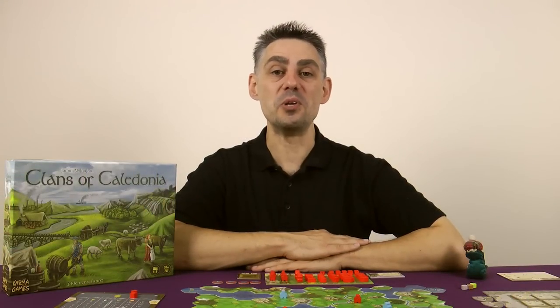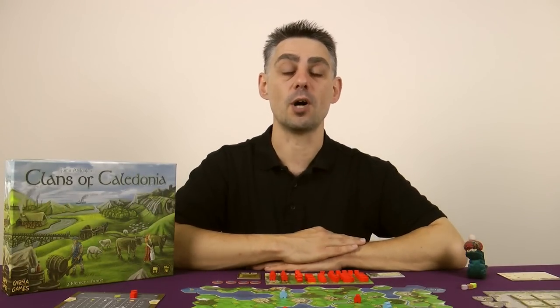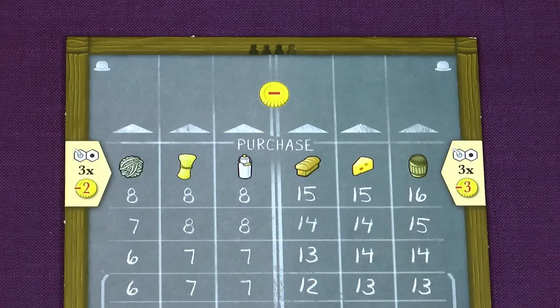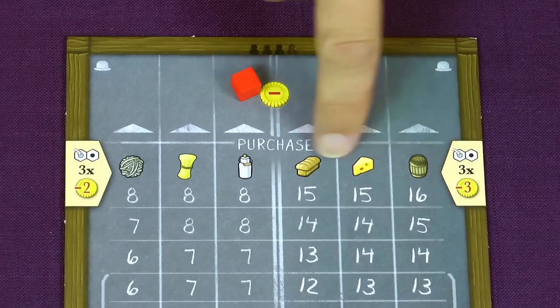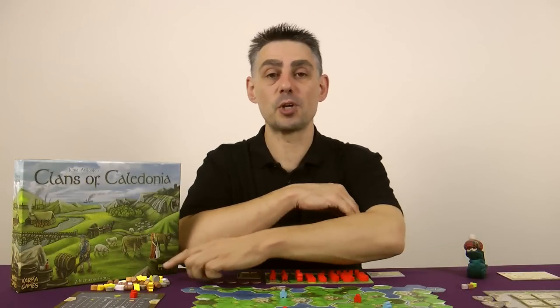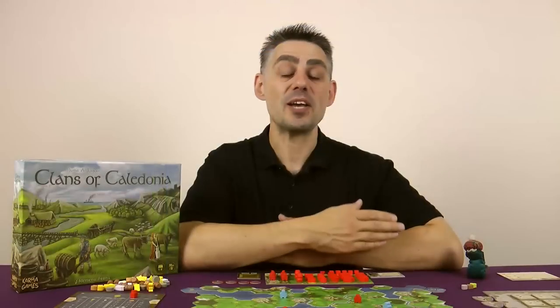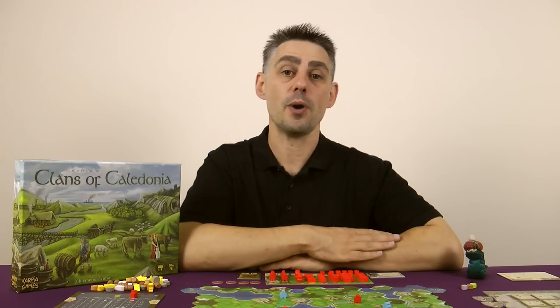Remember there can only be one unit per space in total. If you expand into a space that is neighboring another player's unit — and neighboring means adjacent with no river in between — you get an immediate one-time neighborhood bonus. This allows you to immediately buy up to three units of that type of good produced by the unit that you've built next to, or four pieces in a two player game. This buying of goods is performed like a normal trade and you must place merchants in the space with the up arrow of the good that you're buying. But you get a discount of £2 per good for the basic goods — wool, grain and milk — and £3 per good for the processed goods — bread, cheese and whiskey. You buy your goods from the common supply; the other player does not get anything out of the trade. And for each good that you buy the price rises by one as normal.